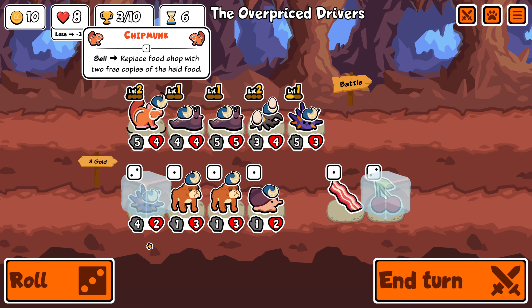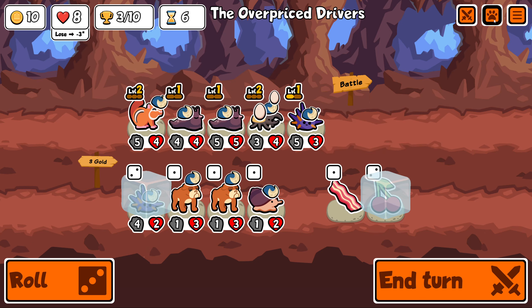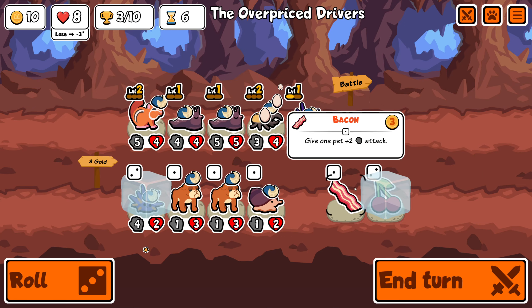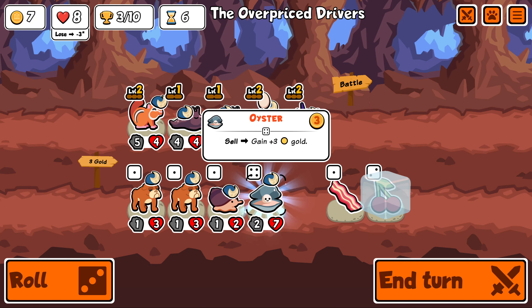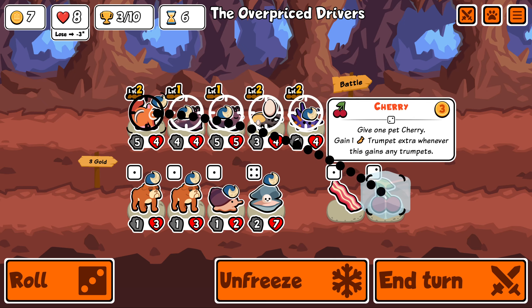What do you do? Replace shop food with two free copies of the held food. The problem is, I won't need two free cherries. I'll only need one. I could buy it anyway, because I want to spend most of the next turn rolling. I'll do this first, because I only really care about the Saiga Antelope for this stage. Oyster's like a free buy-sell, but I don't think it's worth freezing.